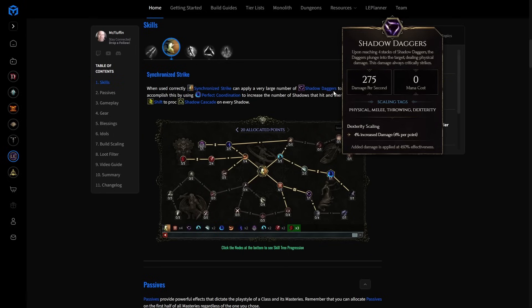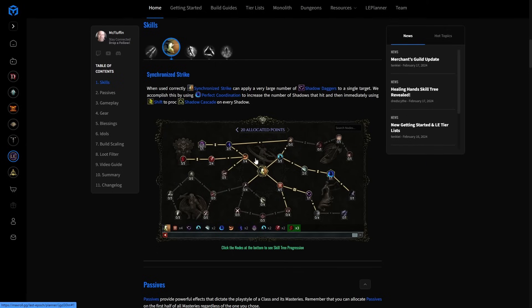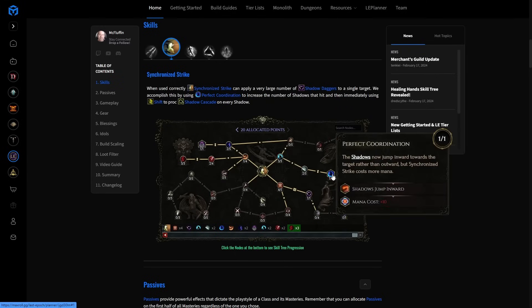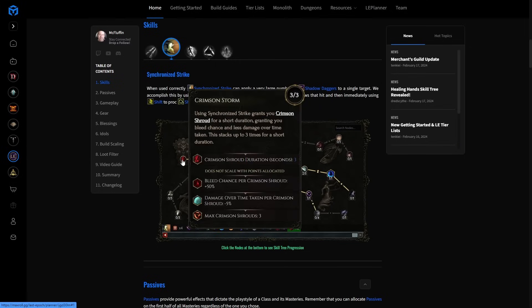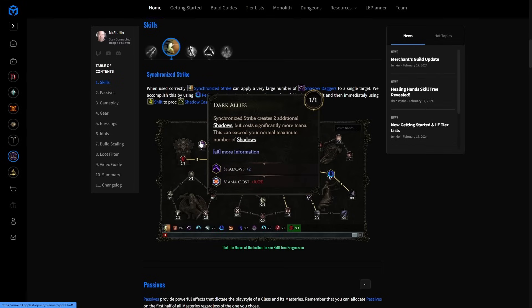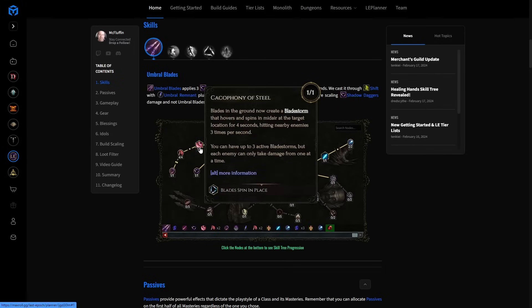Let's go into Sync Strike. Sync Strike lets you jump on an enemy and cause a lot of Shadow Daggers to occur — you Shadow Dagger on hit and create a bunch of shadows that you then Shift to cause Shadow Cascade, which causes them to expire and drop Umbral Blades. You want the Shadow Dagger on hit, the extra shadows, and shadows jumping inward for better single target. We also take Crimson Storm for additional damage over time reduction. Note that Cacophony of Steel limits you to three active blade storms — it will create five but two expire almost immediately, though they can still hit things when created.